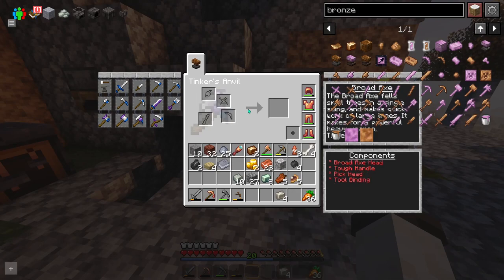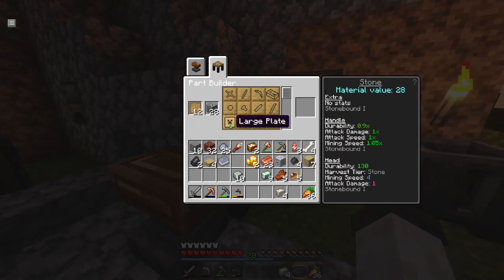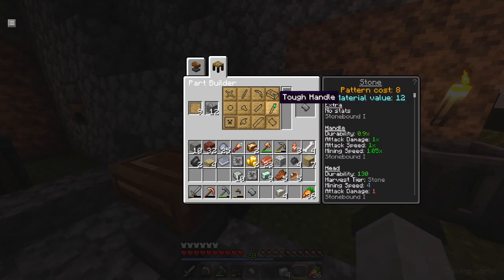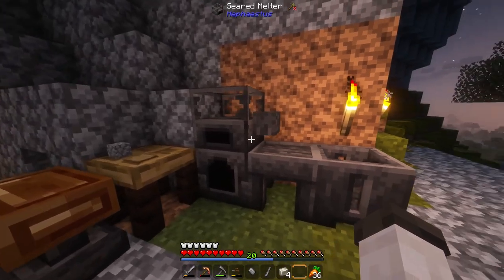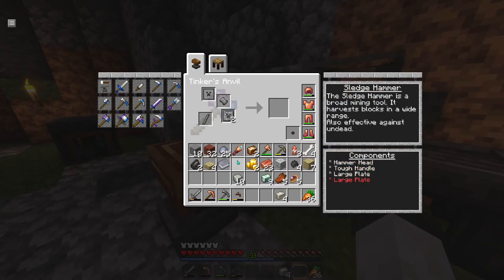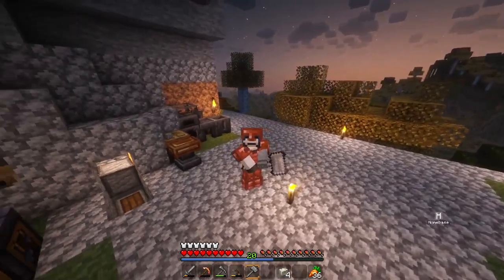We can also get the lumber axe — well, it's called the broad axe now. It can basically chop down an entire tree, which is going to be pretty useful early on. So I'm actually going to craft a few pieces here. I'm going to make a large plate — I need two of these — as well as the hammer head, and I believe it's going to be a tough tool rod. We don't actually need to cast for these bigger tools; what we can do is just use the Tinker's anvil and place the different pieces in there. That animation is awesome — we have our first hammer!